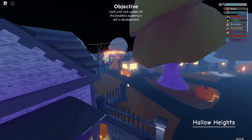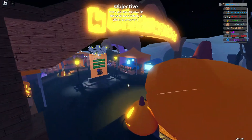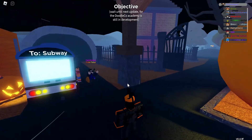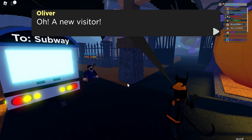This is Hollowed Heights, the new event area in Doodle World. It looks like we have some things to do here — there are new Halloween skins and so much more. Let's see what Oliver has to say.